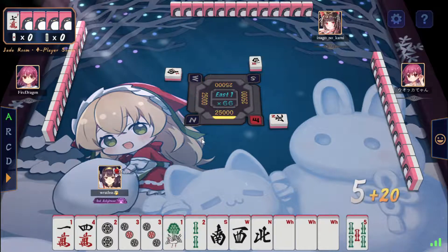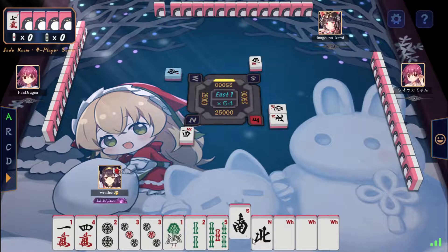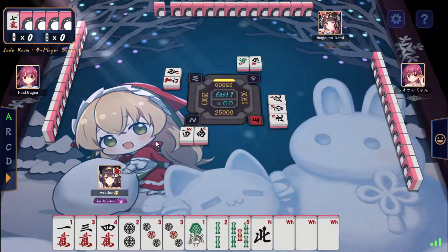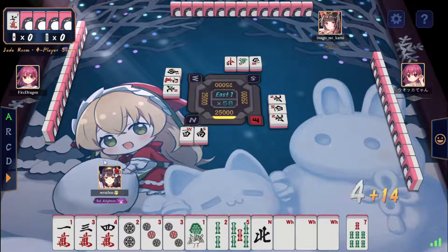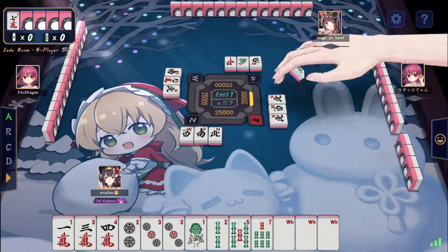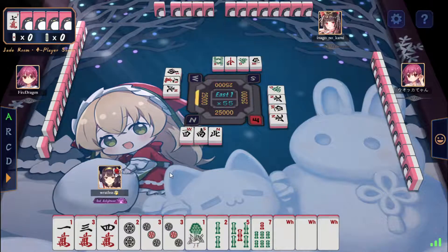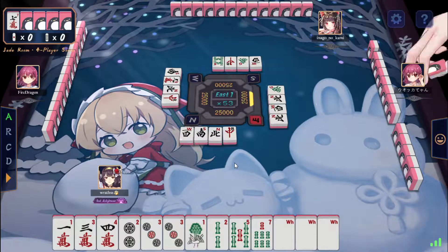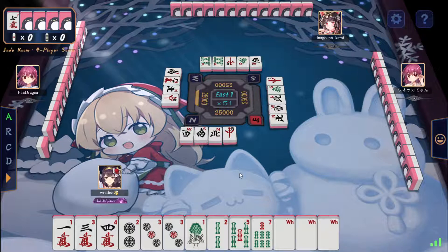This looks like a funny hand. What do I do here? I would love to go for some type of honors and stuff, but every single one of them was thrown at in the first turn, so I don't think that would work too well. Anyways, it's a two shantan right now, two thousand ready. Play it normal. The hand has yaku already, but the blocks are kind of bad.